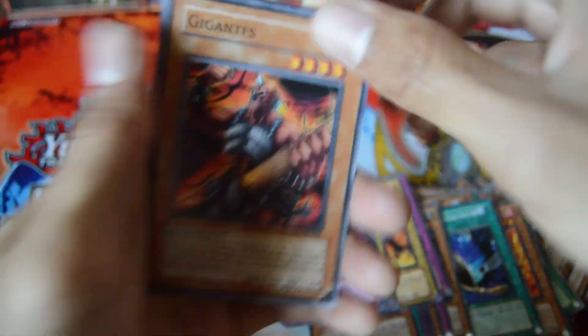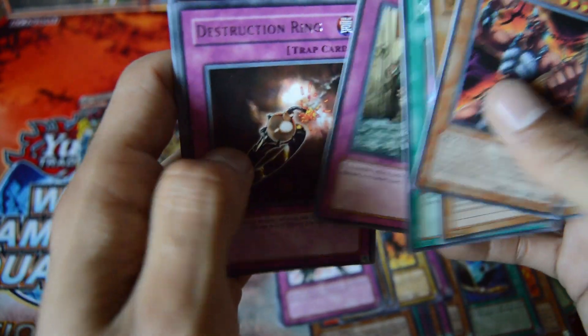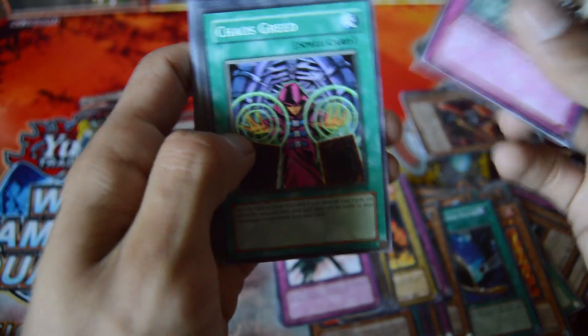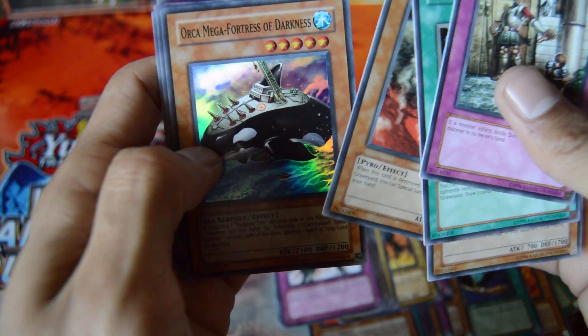My computer's going crazy. We got a Rare Destruction Dream. And there we go — Super Rare Orca Mega Fortress of Darkness. Remember having that card as a kid as well.